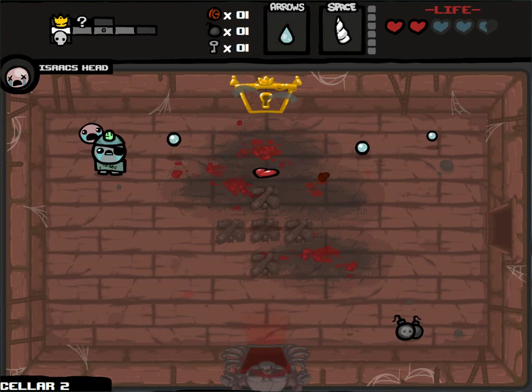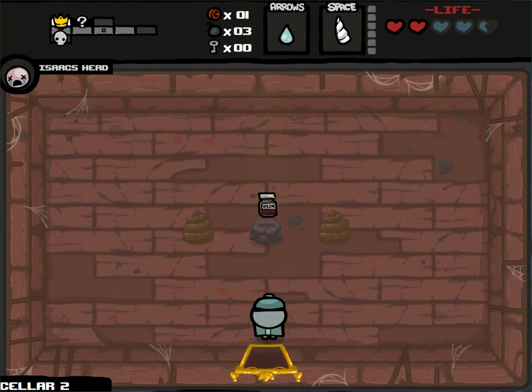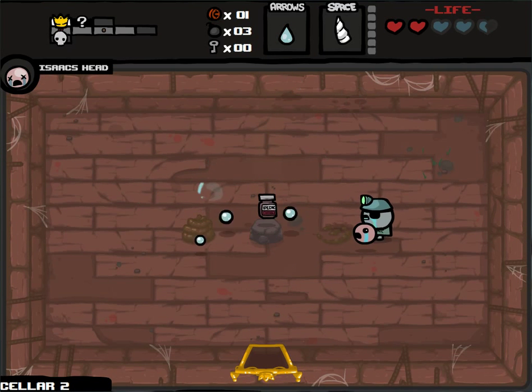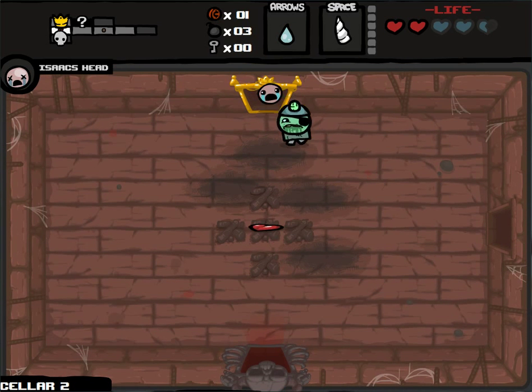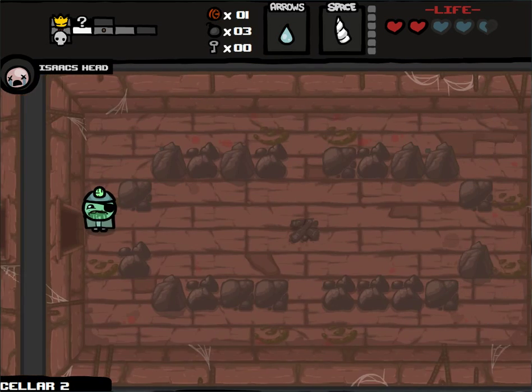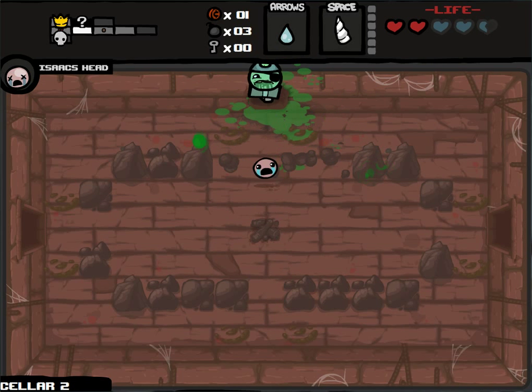We got two bombs, of course. Let's see what's in the item room. We're having an Ipecac run! Ipecac means we shoot arcing poison bombs, so we no longer are going to want for bombs ever.